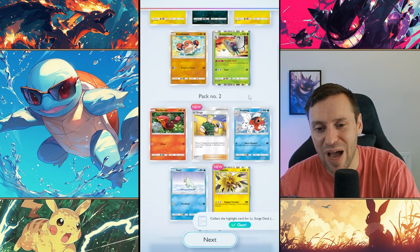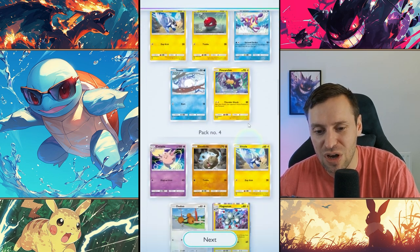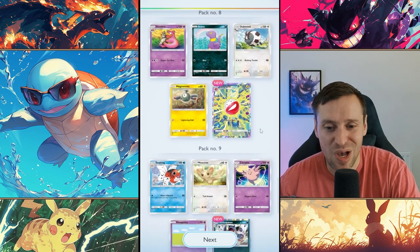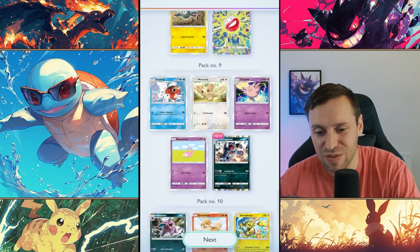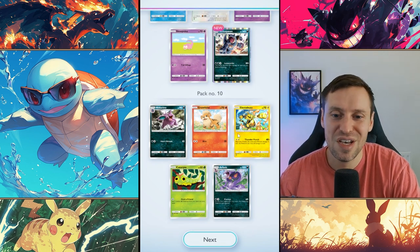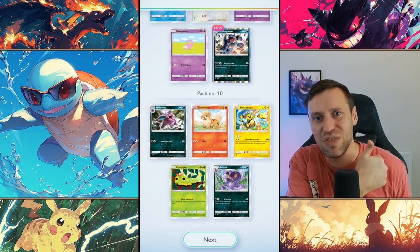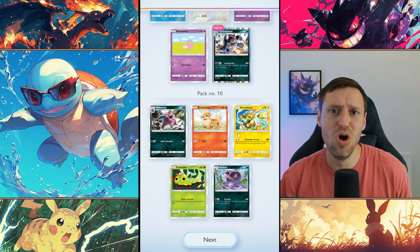And that's it guys, we're out of packs. We did get normal Zapdos which is nice, a new card. Another Zapdos EX, but when trading drops I'm going to be selling that Electrode - the sick version of it - and Nidaqueen as well. That is some good hustle guys. Good luck to anyone else out pulling. Thank you so much for watching, please leave me a cheeky thumbs up, smash that subscribe, I'll see you all in a video soon. Peace.